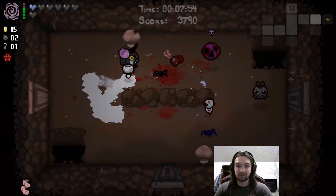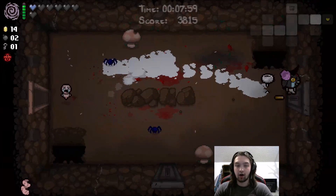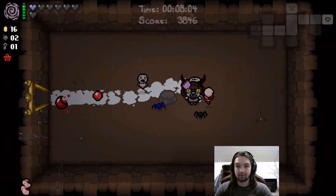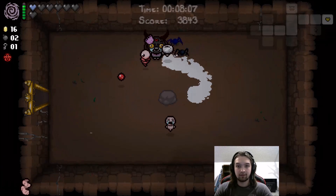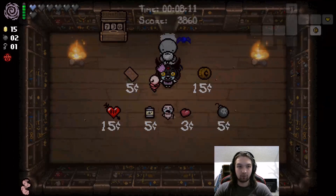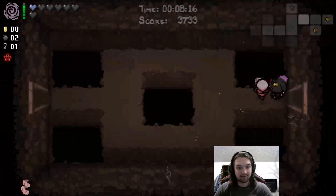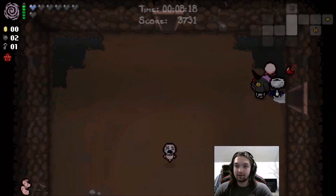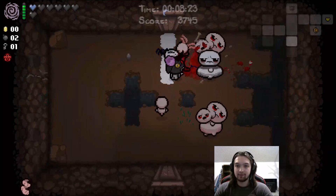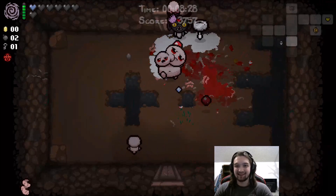So these things can take damage in themselves. Alright. We have pay-to-play. Bloodshot Eye. We have an orbital that shoots — okay, just on its own. I'll take BFF, make this guy a little bit better. How much damage does he do up close? Not a crazy amount.